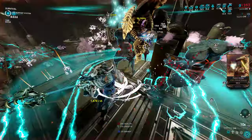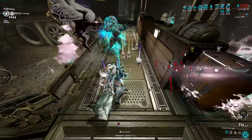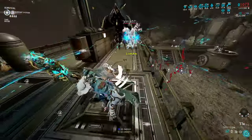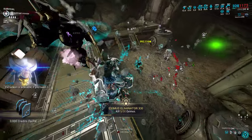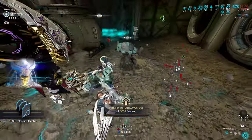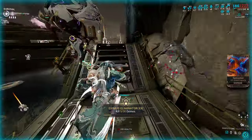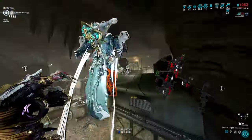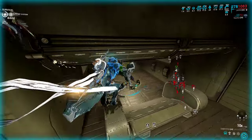Magistrar, due to being able to easily mod crit and status and consistently reaching orange and red crits even on a pure corrosive build, will essentially one-shot the acolytes instantly. So hopefully I can get out of this in one piece.